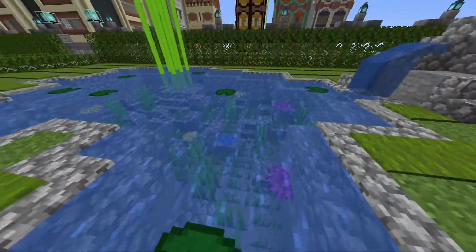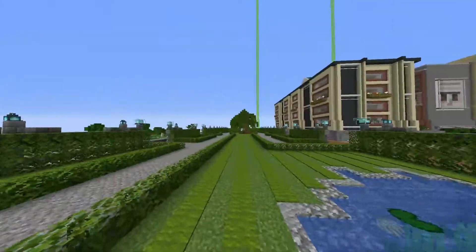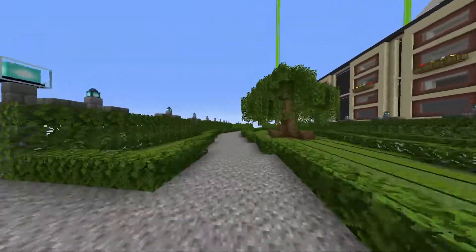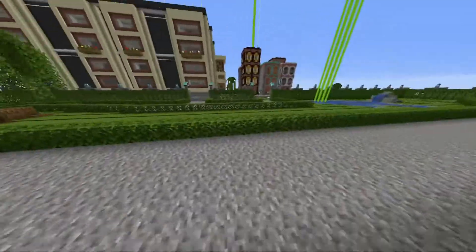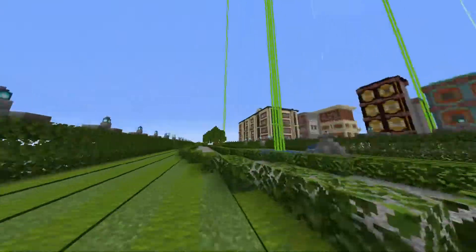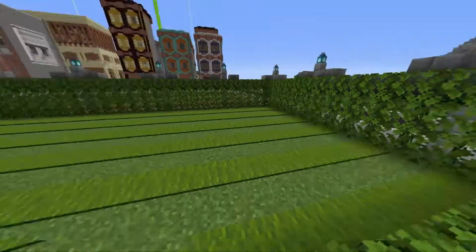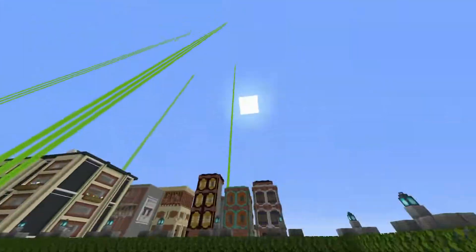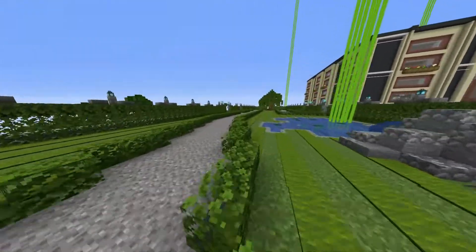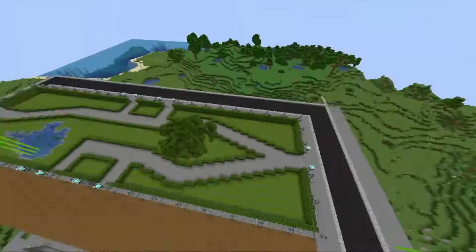We've also got the little lily pads so we can do some parkour in here. So that's in - we've got the tree in, we've got the walkways in. Now it's time to add some colour - this place needs some colour. We're going to add some flower beds here and there. I think we're going to add a flower bed in here and at the other end, and then I'm thinking maybe a little statue here. I'll have to find out if I can make a design.